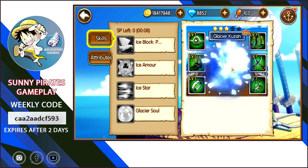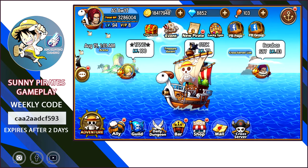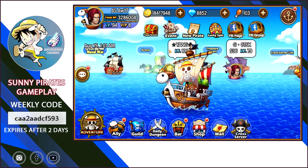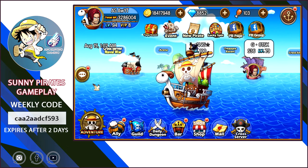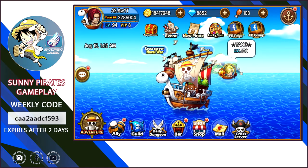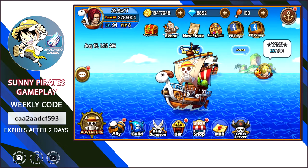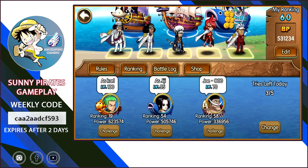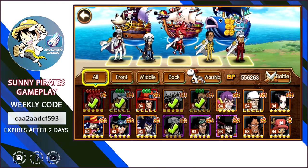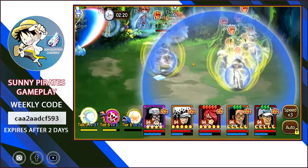I really want to get Kuzan but I don't know yet because I'm a free-to-play player. I'm not interested in spending money, unless there is a premium card that gives diamonds each day, but even then I don't think it's worth it. The game is already giving out a lot of diamonds and codes, so we don't need to buy anything right now.